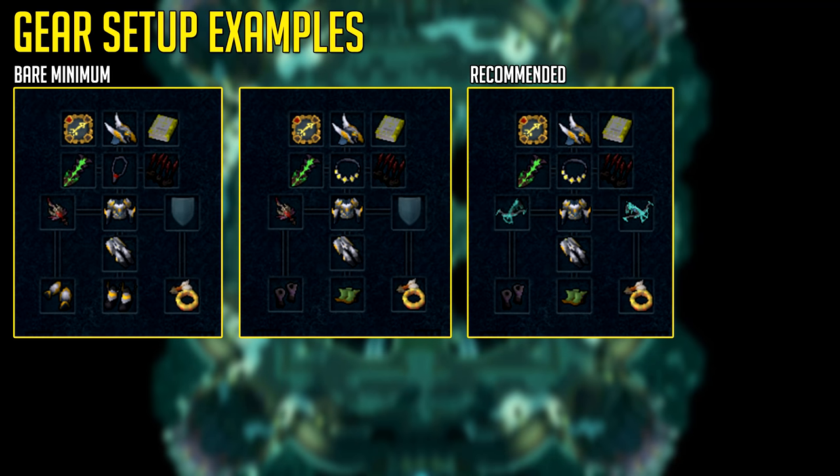Now Nex is a difficult boss and it will not be a pushover. The bare minimum is a Tier 80 weapon, Tier 70 armor, a Sharpshooter Aura, some Crimson Ruby Bolts Enchanted, an Archers Ring — just a basic setup. The more you go to the right, the better the setup will be.